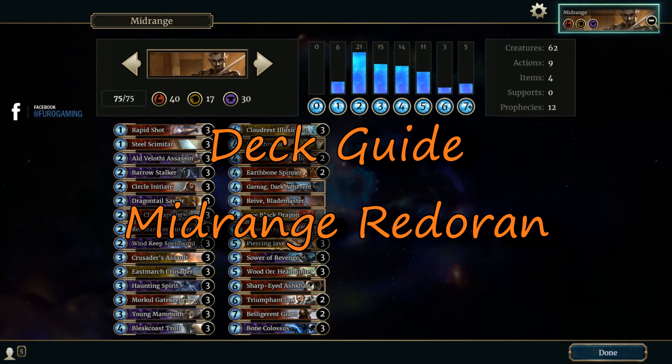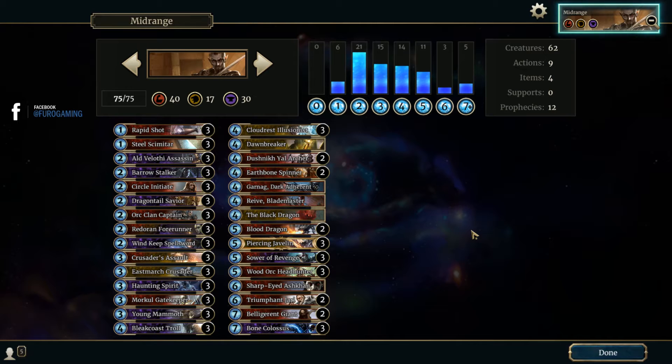Hey guys, welcome to another Elder Scrolls Legends deck guide. Today I present a deck brought to me by one of my viewers called Trunks — shout out to him. It is a mid-range Redoran deck, not one using a lot of the rally effects that buff cards in your hand, but a heavy, heavy mid-range deck combining mid-range Crusader with mid-range Warrior.